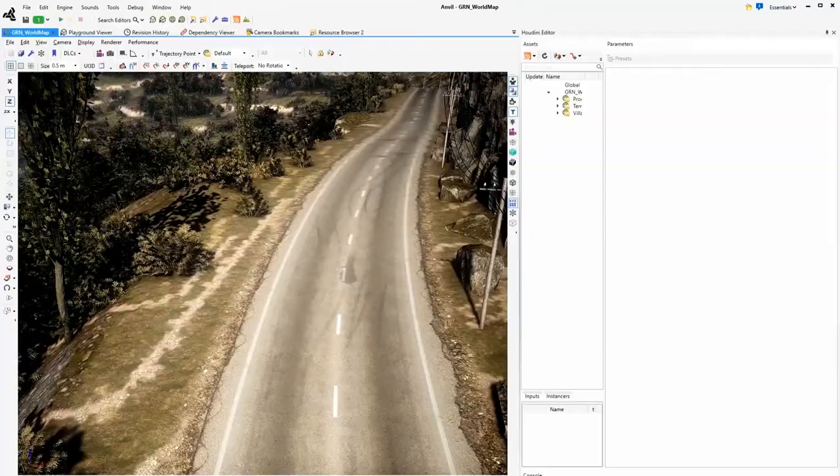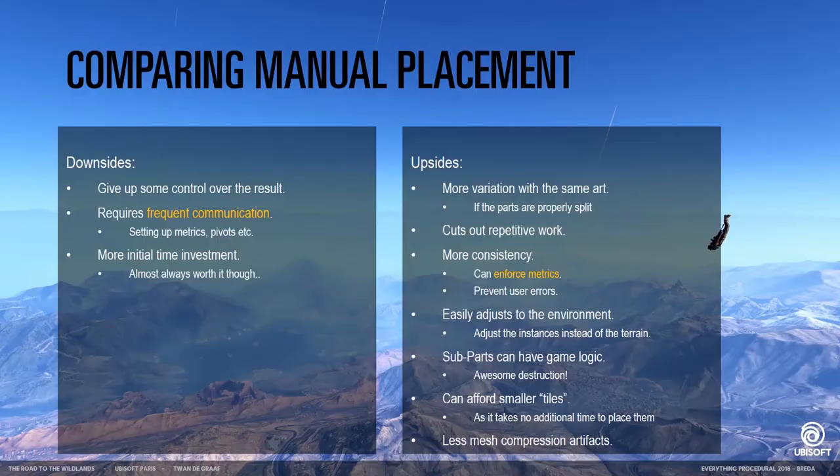How does this compare to manual placement? Of course there are some downsides — we have to give up some amount of control. To make these tools work, you need a lot of communication between the art team and the tech team to make sure all the models have the right sizes, pivots are placed in the right place, and the orientation of objects is correct. It requires a small initial time investment before you start seeing results. But the upsides are that you can have more variation with the same art — if you have a wall and split it smartly into multiple parts, you can reuse these modules in a more varying way. It cuts out the repetitive work, you can have more consistency, and you can build rules into the tool to enforce certain metrics.